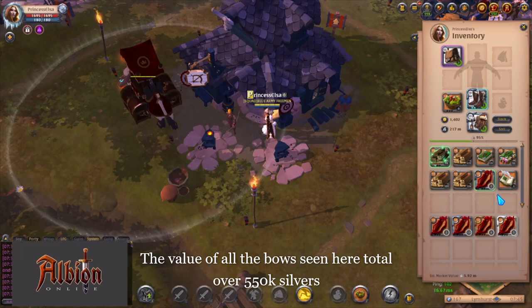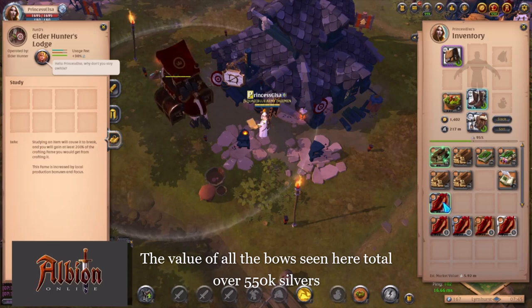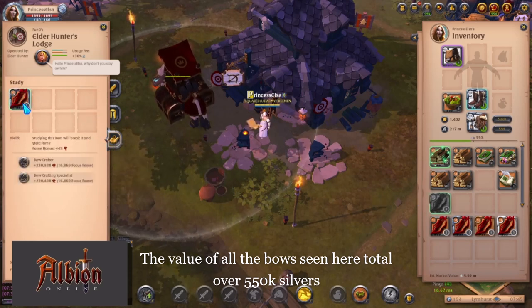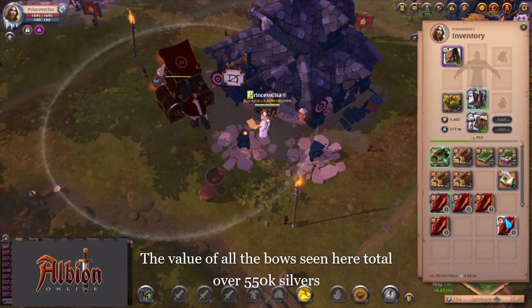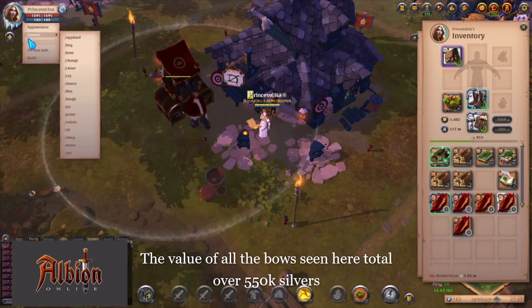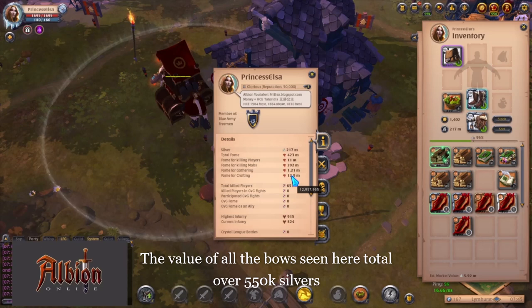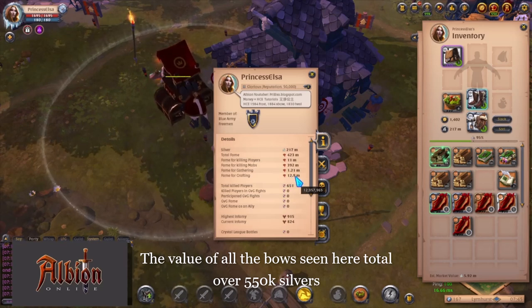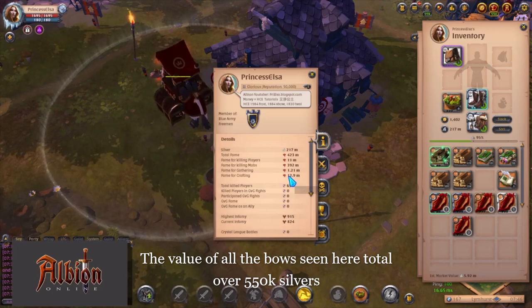I could sell these bows. Or another option is — I won't do it here — but you could put your bows in and click study. That will break your bows down. When your bows break down, you don't make money obviously, but it will increase your crafting fame by quite a lot. That's another thing you can do if you want to boost your crafting really quick. Since I'm here for the money, I will not be studying them to break them down.